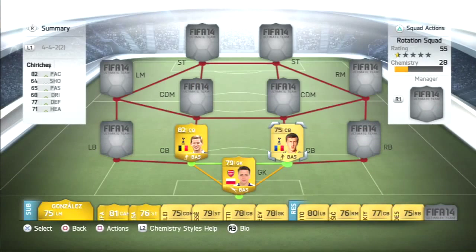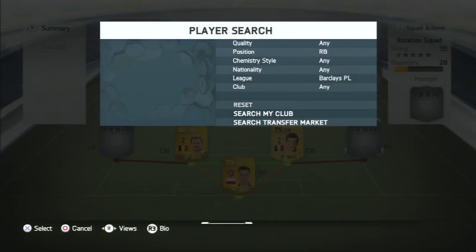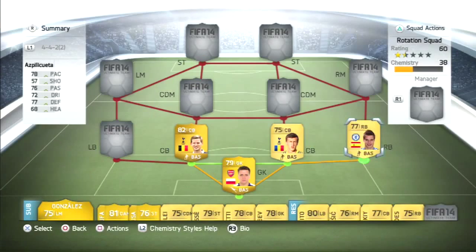I've tried out a lot of players in those centre back positions and I found that this was the best combination at the centre back spot. Right back we've got Aspili Cueta, and he costs 550 coins on the market.